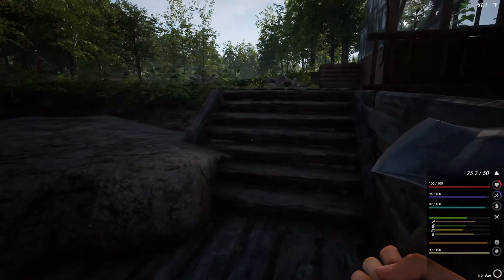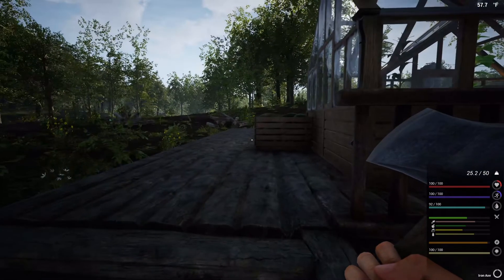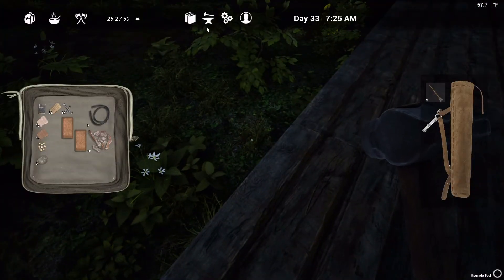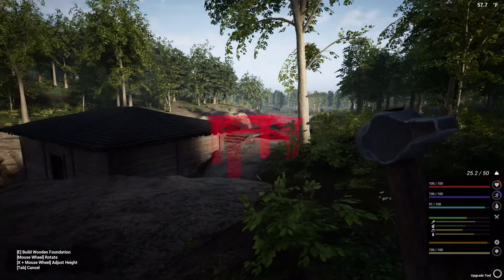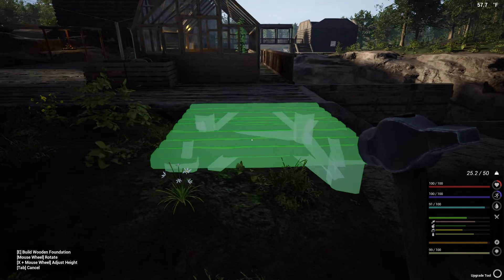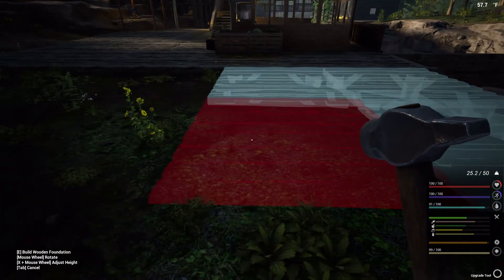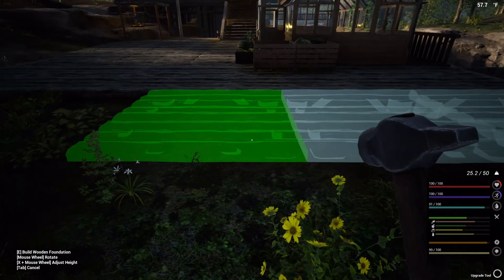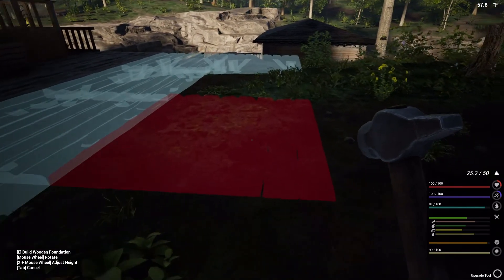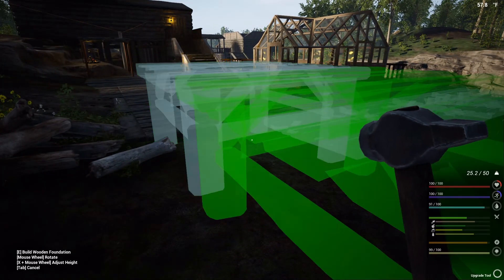I do want to place another greenhouse. That would be too far out. I want to keep it close to this though. I don't need the hammer out, but I'm trying to figure out where to best place these. Let's go ahead and expand it out a little bit and take a look. I'm going to have to go up one no matter what I do. So let's go ahead and do that.